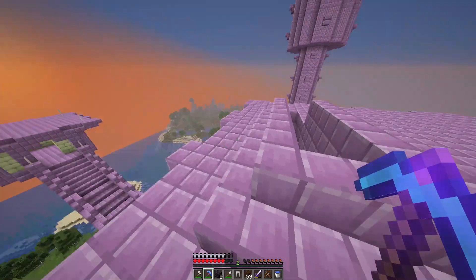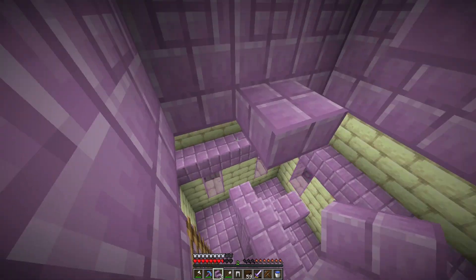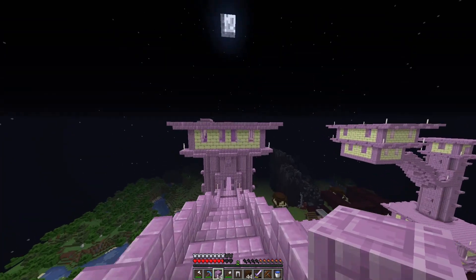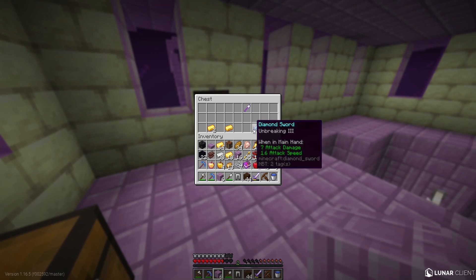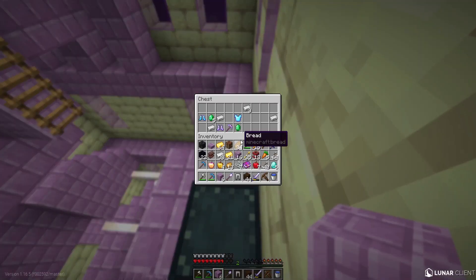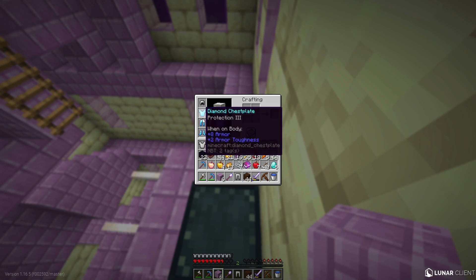This end city is absolutely massive. It wouldn't spawn a ship with it, would it? I wanted an Elytra — that would be really cool. Unfortunately, I don't think it would. The parkour is too much work so I'll just build past it. There are chests up here though — got a diamond sword but it's only Unbreaking 3 while my current sword is Sharp 4. Prot 3 diamond chestplate and Prot 3 diamond boots — we are almost full diamond already.